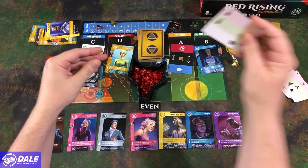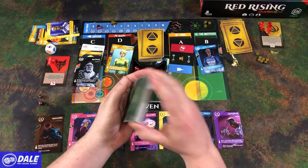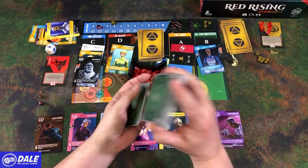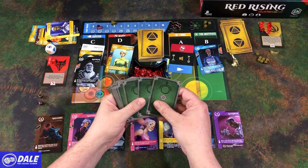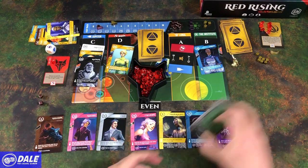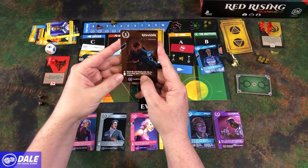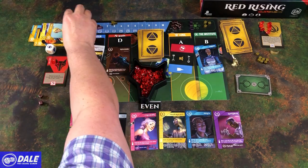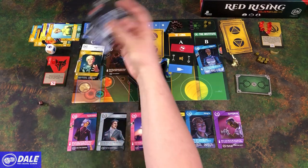We've gone through this stack, so we're going to pick up the four that were discarded earlier, shuffle them back in. I think I'm in trouble scoring-wise — I've got absolutely nothing going on. We want odds but there are none up there. We're going to break out the assassin — banishing the card directly underneath; if it's gold, place an influence on the Institute. Then we're going to pick up Ragnar, which moves us on the fleet track.